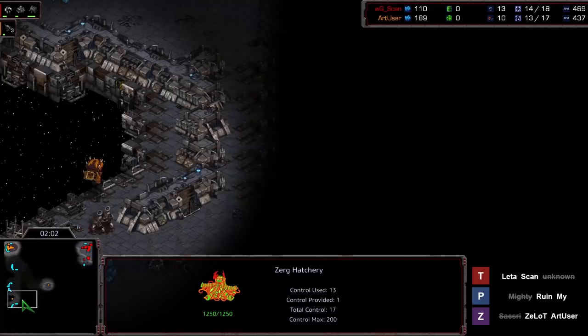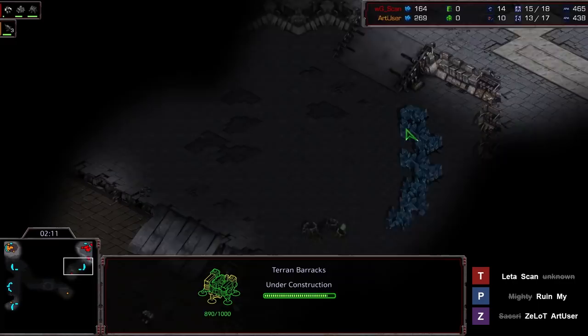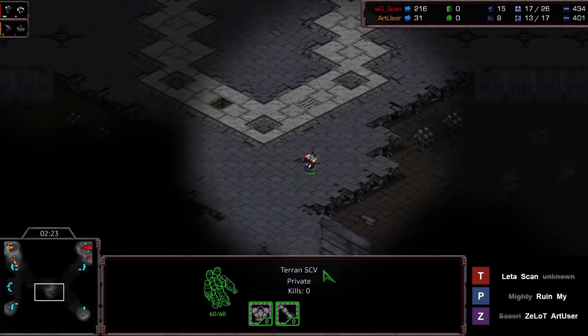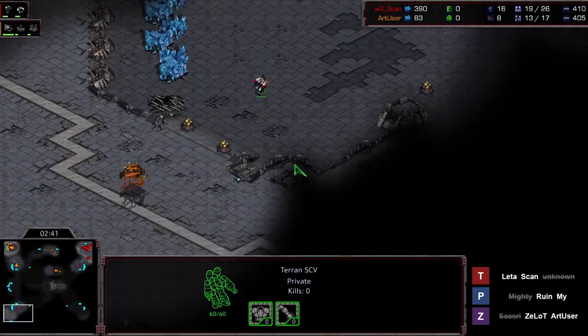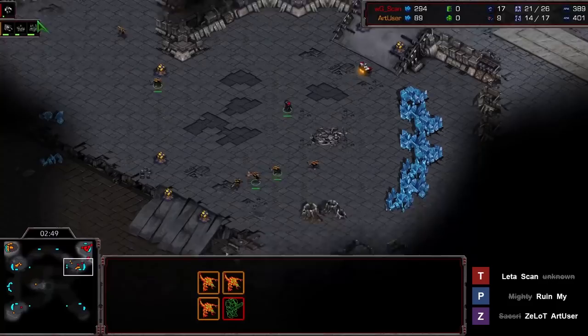ArtUser pops the six Zerglings immediately, scouting one way with the Overlord and a drone down towards the bottom right, so he's going to find Scan in the top right. Scan's build is perfectly suited to stop a 9 pool as long as he sees it coming. He's going for 16 supply, but this SCV is not going in the right direction, which means these Zerglings will. The SCV scouts the bottom left, sees nothing there, and — Scan started his command center, but he has to cancel it. ArtUser with a great opener working out perfectly so far.